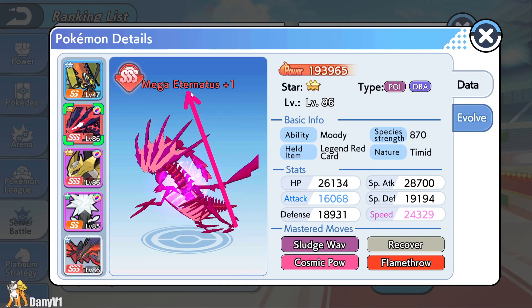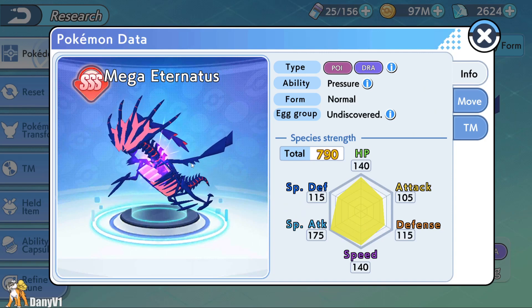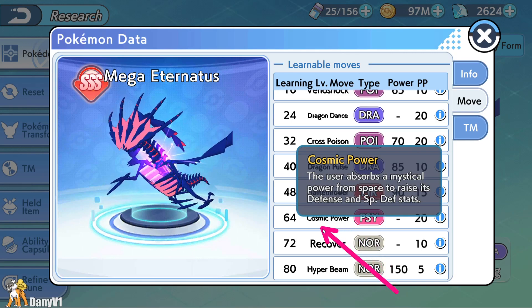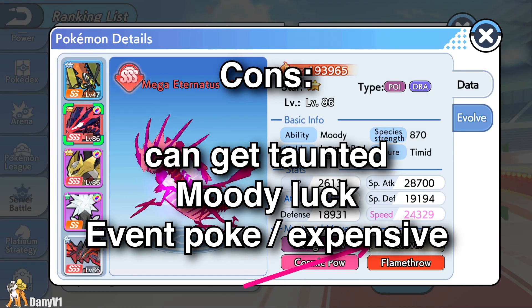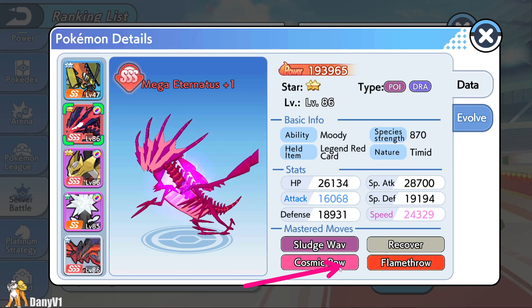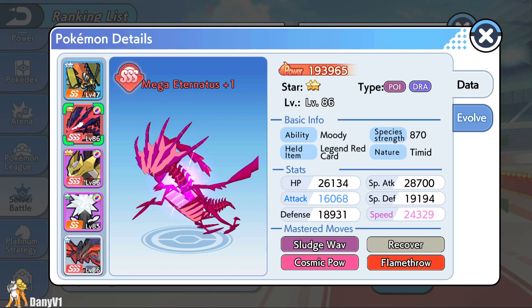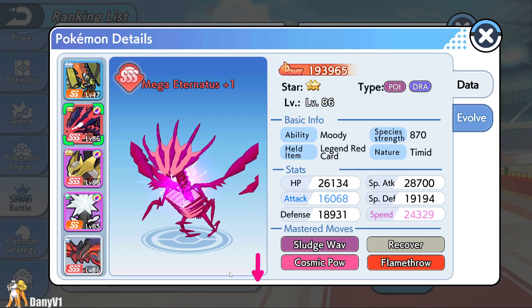Another honorable mention might be Mega Eternatus. Mega Eternatus has a very nice amount of HP, very nice defenses, and is honestly a Pokemon that is kind of hard to kill. This Pokemon can be played as a Staller because it has access to Cosmic Power, which increases both its Defense and Special Defense stats. The cons: because of being a Staller, it needs to use two non-offensive moves, which means Pokemon like Mewtwo Y that run Taunt can just Taunt this Pokemon and it will feel a little bit helpless. Also, not many people run this Pokemon because it's another event Pokemon — very hard to obtain, and by hard I mean expensive.